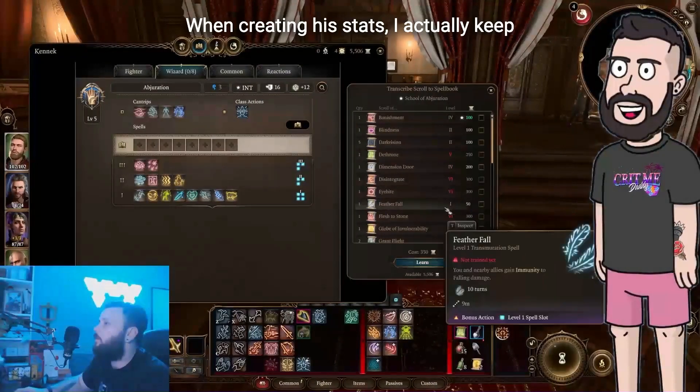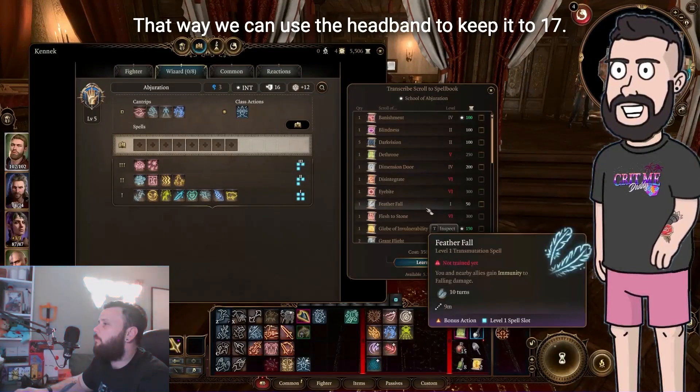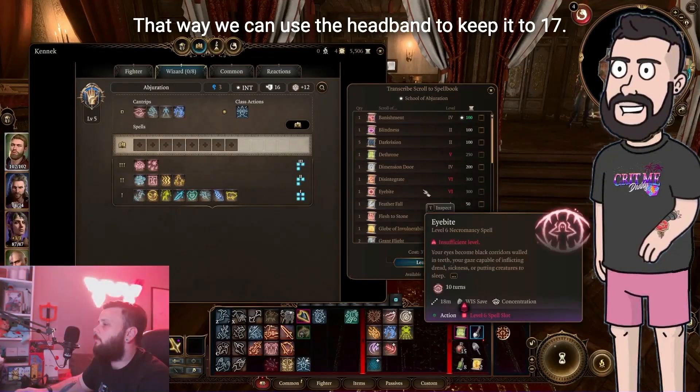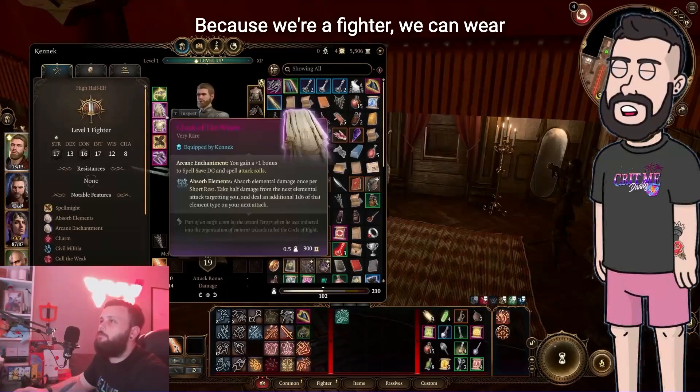When creating his stats, I actually keep Intelligence as one of his dump slots. That way we can use the headband to keep it at 17. Doing that, we can keep our Strength and Constitution skyrocketing high. Because we're a fighter, we can wear Heavy Plate and cast at the same time — pretty rad.